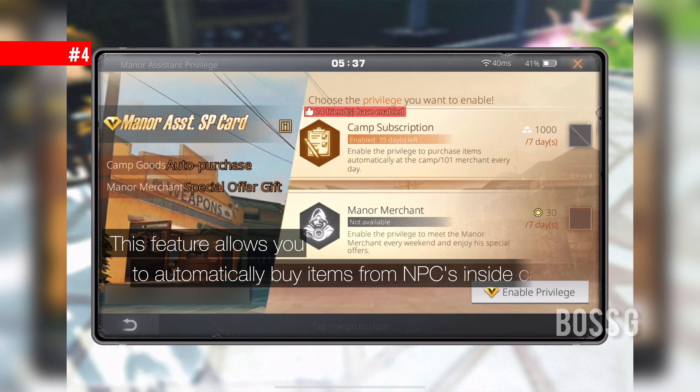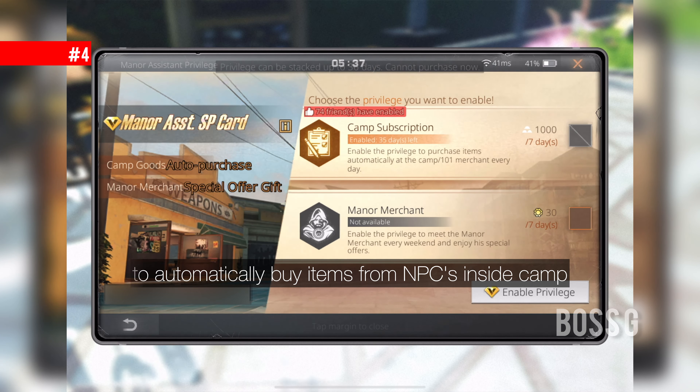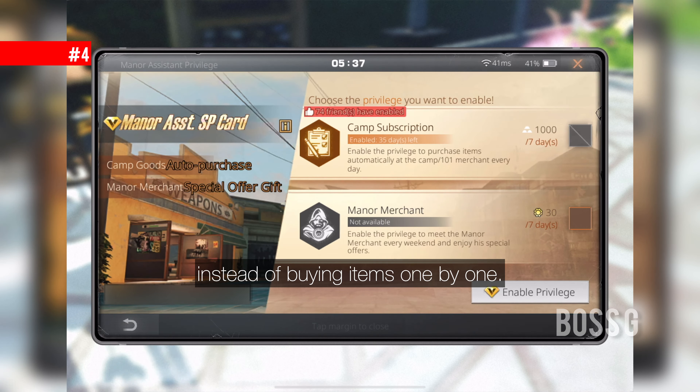This feature allows you to automatically buy items from NPCs inside camp instead of manually going to NPCs and buying them one by one.